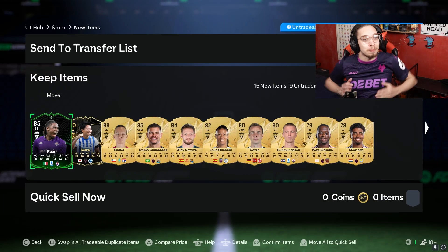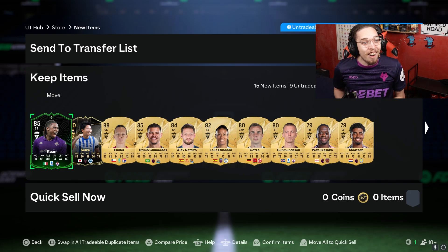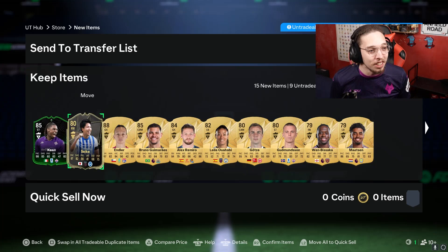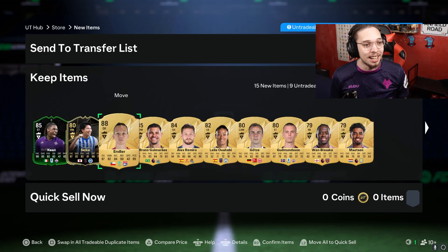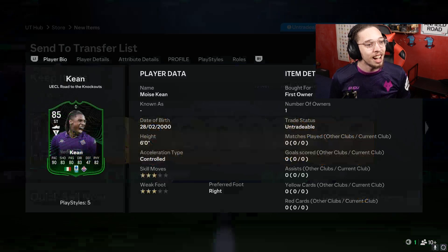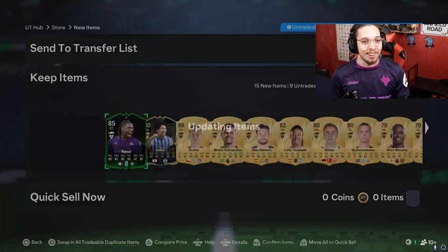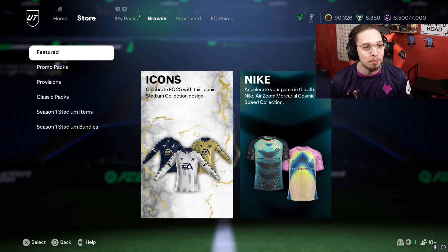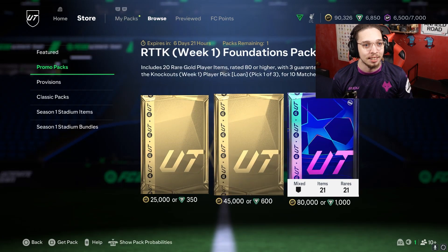SBC food — and Diogo Jota, welcome to the club! We've packed one and it's my boy Moise Kean! Three star, three star — not the greatest. But we also got an inform Endler, Bruno Guimarães — what a pack! Moise Kean, our first Road to the Knockout card! What a pack for a 100k pack!